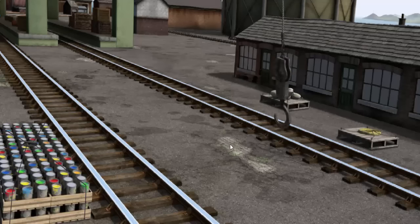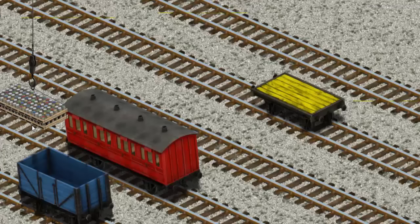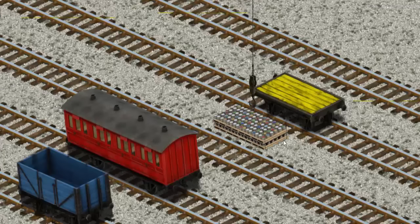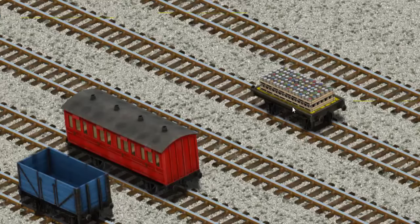Show Cranky where the cans of paint are. There you go. Let's lift and load. Now the cargo must be loaded. Show Cranky where the yellow flatbed is. You found it!